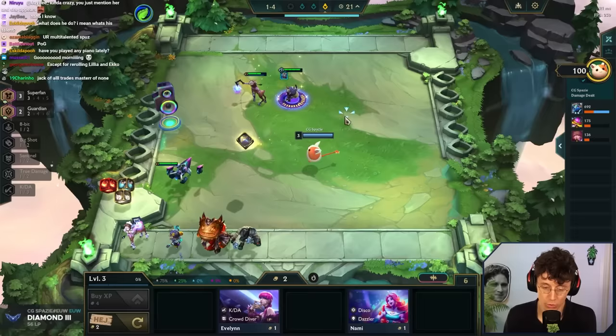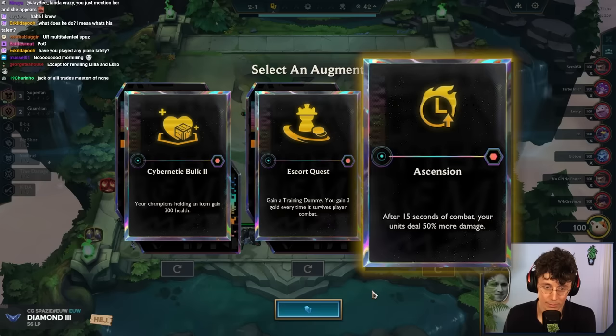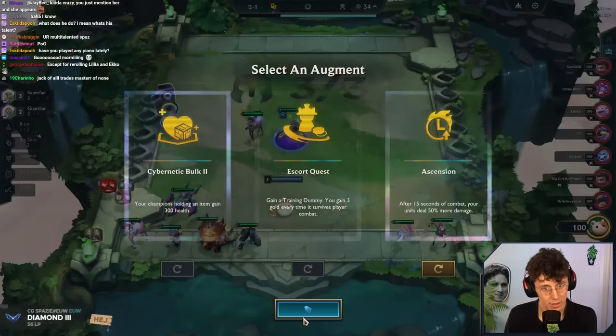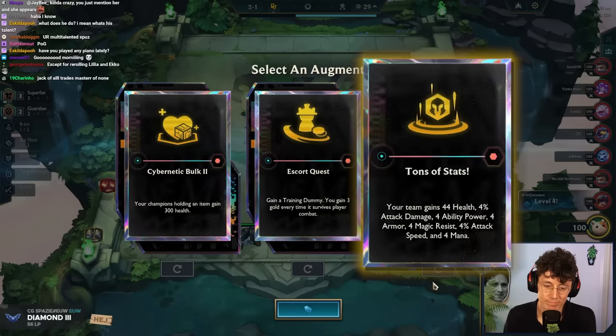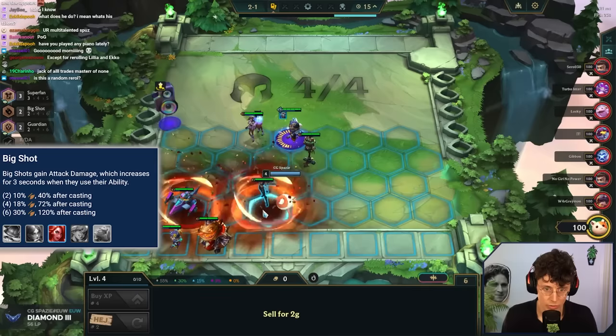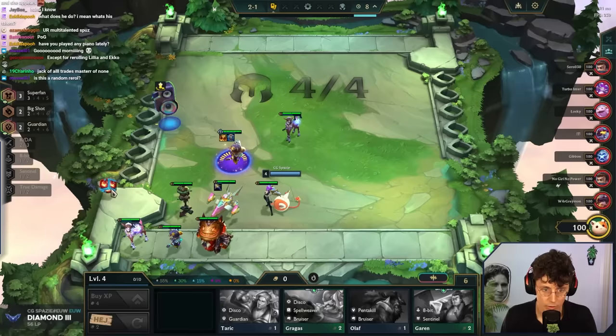Move to apartment yet? Not yet. None of these augments are it, except maybe Ascension, but probably not. Escort Quest. Am I strong enough? Sunfire Cannon, maybe decent enough. Tons of stats. I think going for a bit of econ is fine, but I have to find a board that works. This needs to survive player combat — probably means slapping a Sunfire and a sword. Hold my sword, Corki.